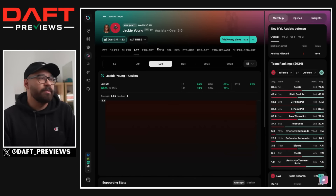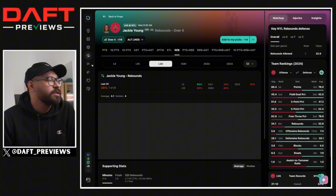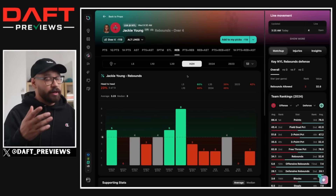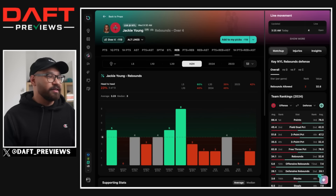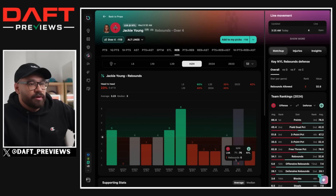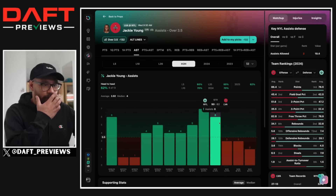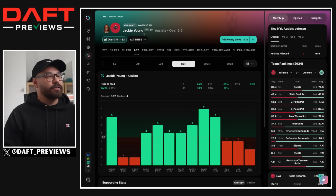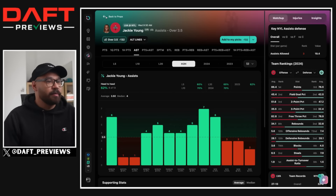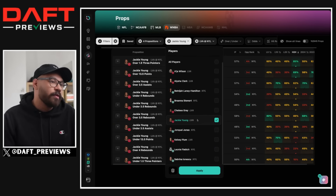I looked at her assists and rebounds. I'd lean to the under on both — under 3.5 assists and under 3.5 rebounds — but I'm not confident enough to play them. Against the Liberty, she's only hit the rebounds line in three out of her last 13 games. This year: four, zero, and two rebounds against them. On assists against the Liberty, she's hit once in her last four games — six, then three, three, and two. Trends say take the under, but at 3.5 it's been adjusted down from where it normally sits at 4.5, so it's probably unplayable for me.